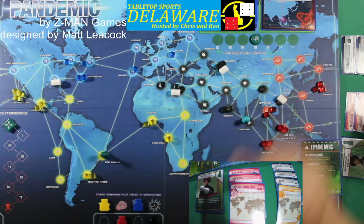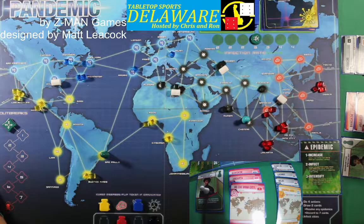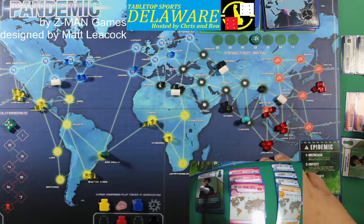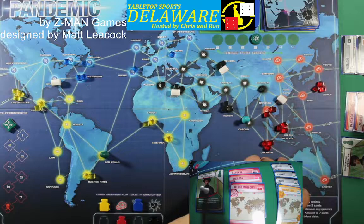Flip three: Ho Chi Minh City gets a cube — red has become dangerous all of a sudden. Buenos Aires — no adjacent Dr. No saves the day. Mumbai does get one. Second card for Dr. No is Madrid — doesn't need blue, going to discard Madrid. So we infected three cities.